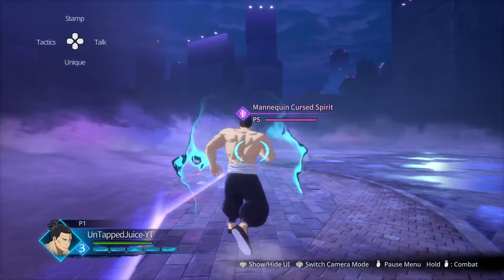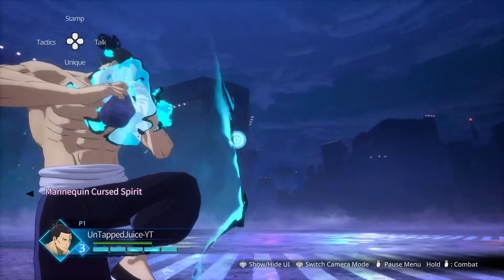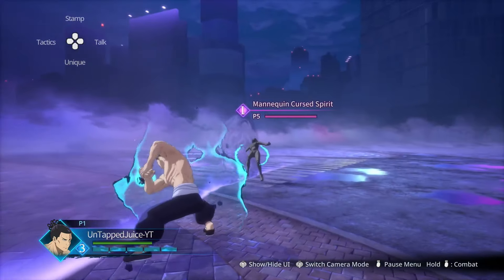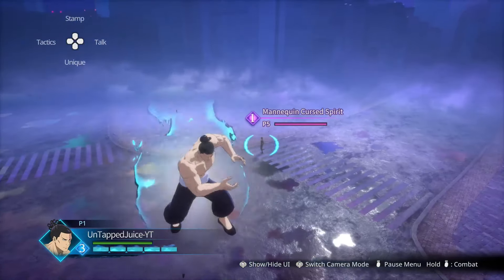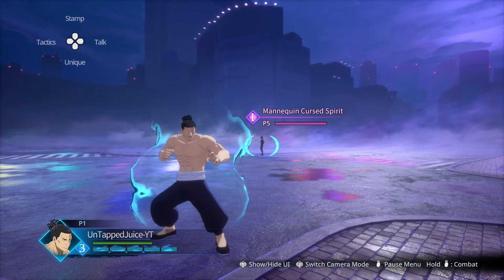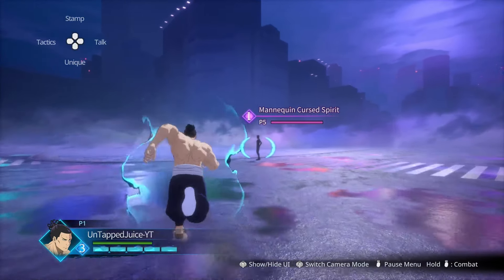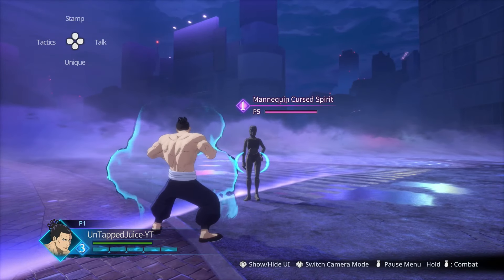Down circle is the stone rock move where he can teleport throughout the map. So if your teammates are in trouble, you do that and it helps you escape from domain expansions and things like that. Very technical.